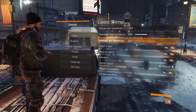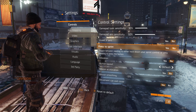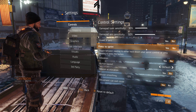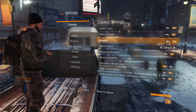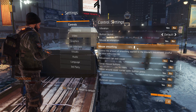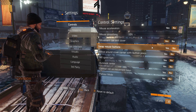Under controls, the first thing is the press-to-sprint toggle. By default it's set to toggle, so if you like toggle sprint you can leave it on, but most people like to hold shift as it gives a bit more control. Mouse acceleration is by default at five percent, so you want to make sure that's down to zero.